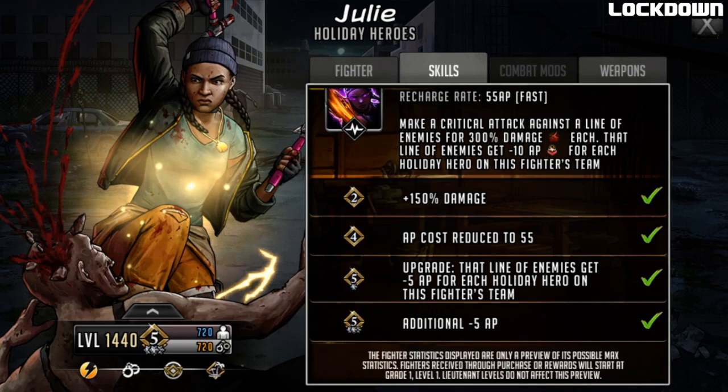Looking at the upgrades on the adrenaline rush: at Grade 2 it gets a 150 damage boost, going from 150 up to 300 damage. At Grade 4 it gets an AP cost reduction to 55 - initially it should be 66, but it's only one copy to get this, not too bad at all. Limit Break 1 gets the upgrade where that line of enemies gets minus 5 AP for each Holiday Hero on this fighter's team. At Limit Break 3 that's an additional minus 5 AP per Holiday Hero character, making it minus 10 per Holiday Hero overall.